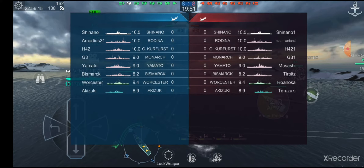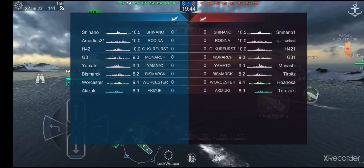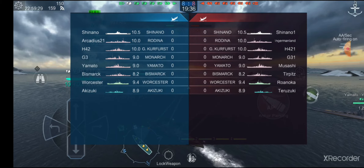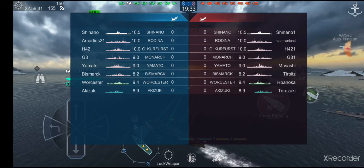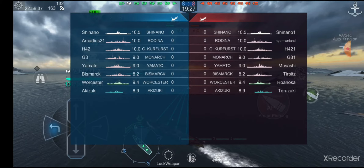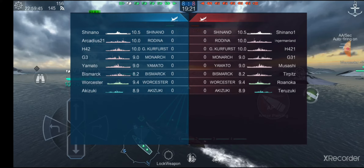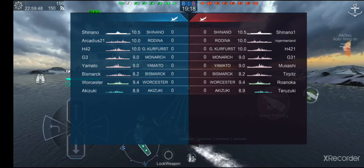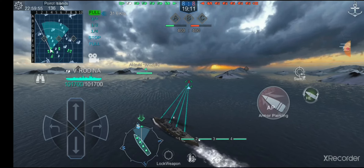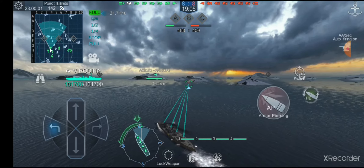Rodina and Ekaterina: AP on broadside would be best, since there's little to no superstructure for HE spam — most HE would just shatter. Kurfürst: AP or HE, doesn't matter much, just takes a long time. Monarch: just burn it — the only way to destroy that ship is to burn it. Yamato: AP, obviously. Bismarck: kind of both. We saw from the Austin's Love video that both AP and HE worked decently on that ship. Everything else — Shinano, Worcester, Hakazuki — is mostly HE, though Shinano's armor is finicky: sometimes HE shatters, sometimes it citadels.